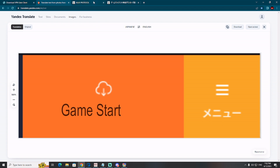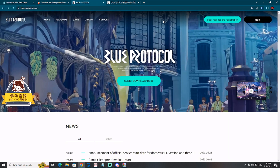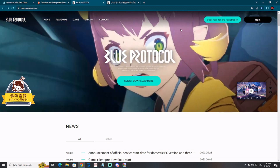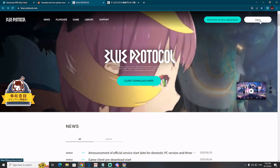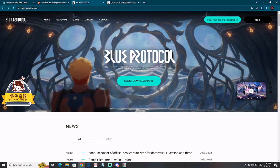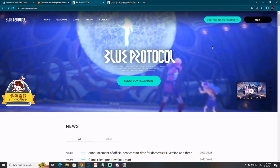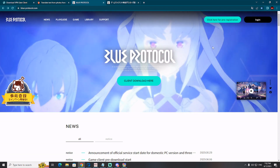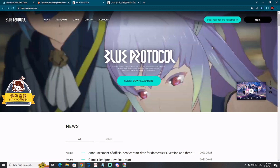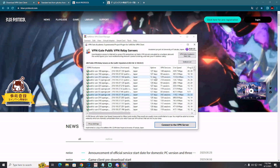Now let's check what you need to do — how to play Blue Protocol in Japan. First, you need to visit the official Blue Protocol website in Japan. Click here on login and sign up. The sign-up process is very simple — all you need to do is enter your email address. Of course, you want to have your VPN up and already connected to Japan.